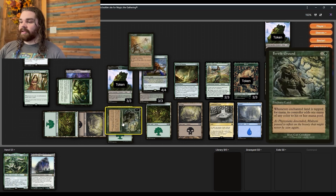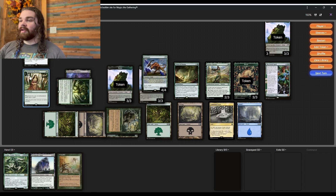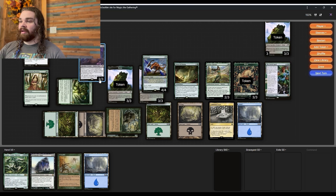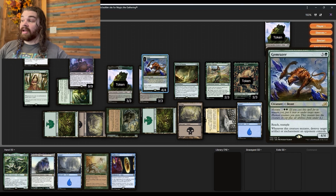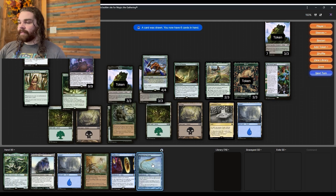That gets us Enchantress's Presence drawing a card, and hits Primeval Bounty putting three counters on our commander. Then for two mana we do that same thing again, drawing a card. Kame triggers on both of those so that's an additional seven damage total. Then we're out of mana. Next turn we've got Shimmering Wings, and we trigger all of our effects. One, two, three, four, five, six, seven cards to look through.